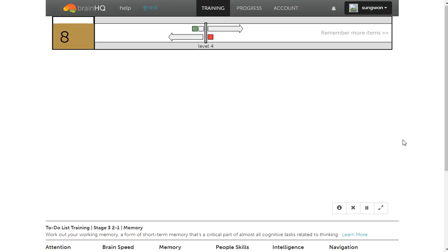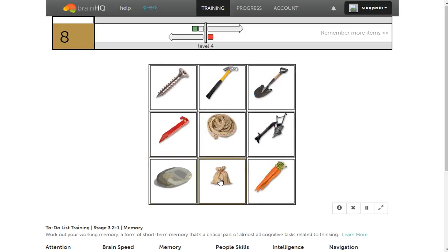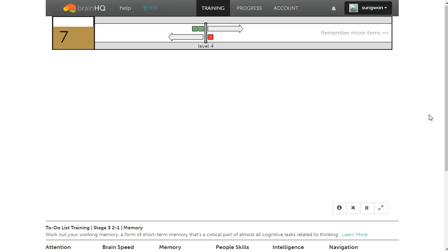Before you get the screw, you need the stone, and then the bag. Before you get the hammer, you need the plow, and then the plant.